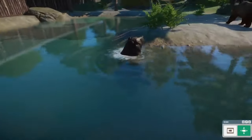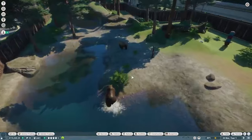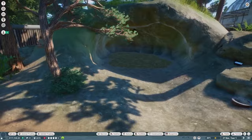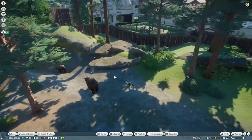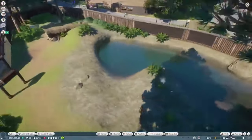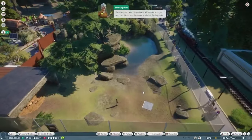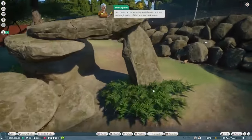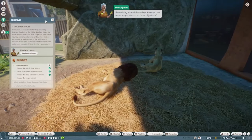Planet Zoo has a great camera system where you can get up close and personal with your animals. We hop over to the lion enclosure — Panthera leo leo, the West African lion. I love the way the habitat is terraformed, with a cave and a nice water feature. Lions are the most social of the big cats and can have as many as 40 lions in a pride, though prides of that size are pretty rare.